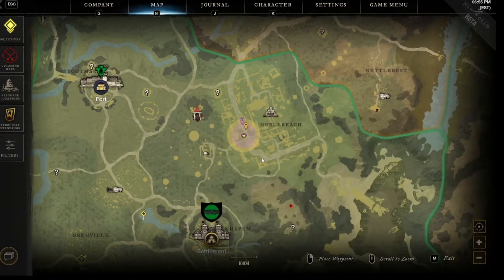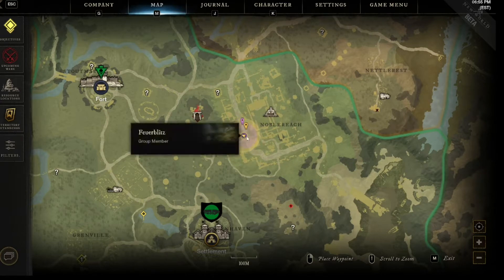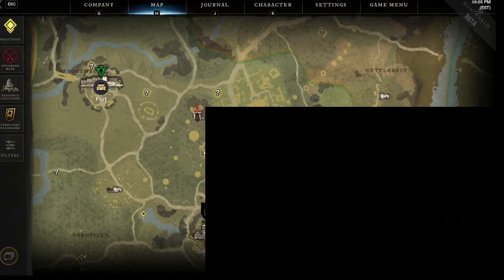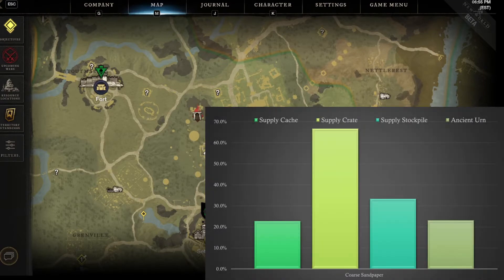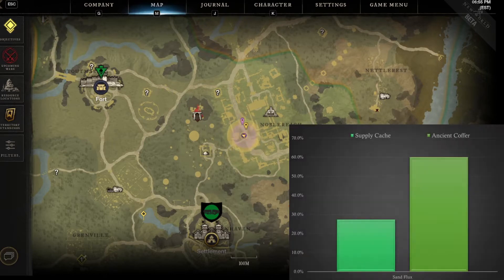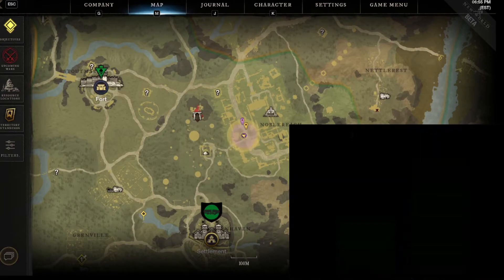It's about a 20 to 25 percent chance to find the weak solvent in caches and urns. If you're looking to level up your woodworking skill you'll need lots of sandpaper. Coarse sandpaper is a tier three item that you'll need and it is most commonly found in supply crates. You have about a 65 percent spawn chance of finding coarse sandpaper in these containers. Another tier three resource you'll need for crafting is sandflux, which we were able to find in supply caches and ancient coffers, with ancient coffers having a spawn chance of 60 percent.